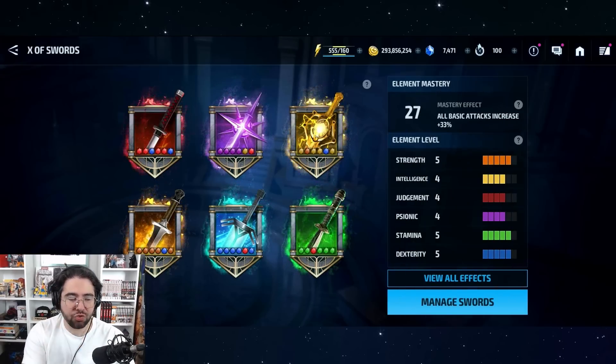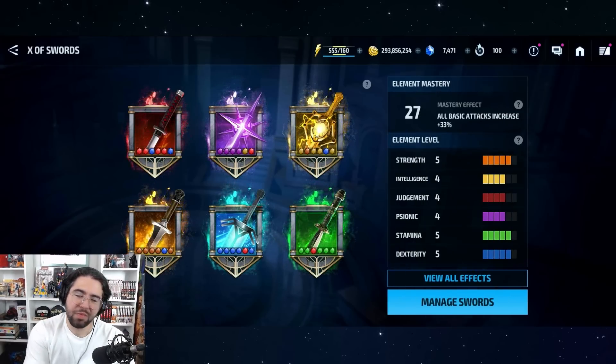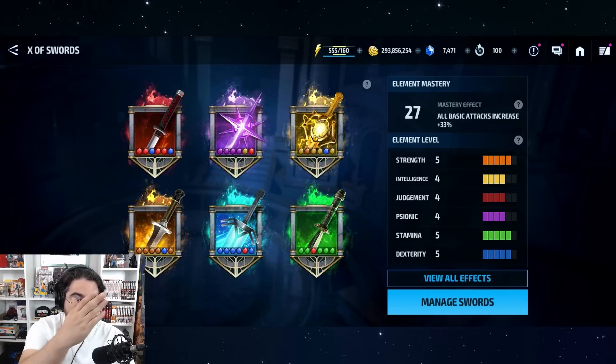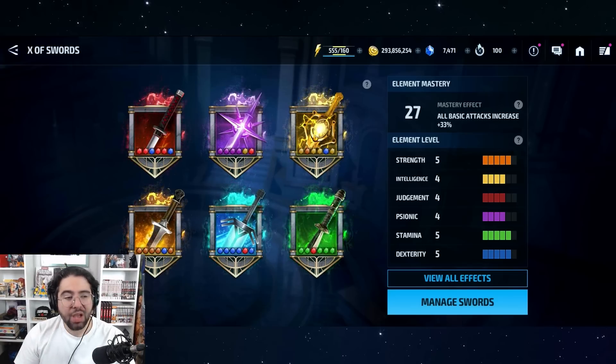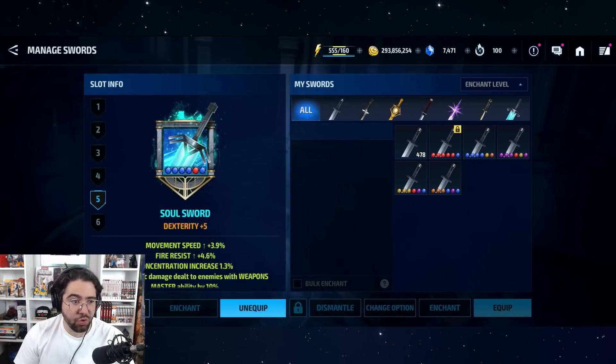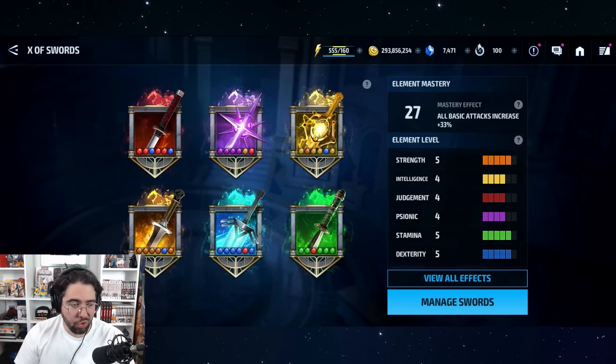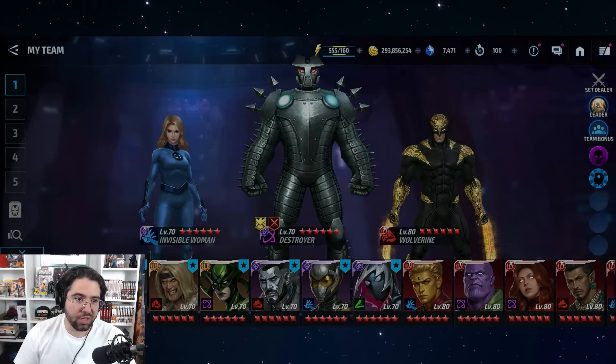You can also get stats from the newly introduced X of Swords system. The majority of the stats just come from the all attack buff on the element mastery, but as you can see, for example, this sword gives almost 4% movement speed and 4.6% fire resist. You can have a decent chunk of stats on swords, but we'll leave that for the sword guide videos.